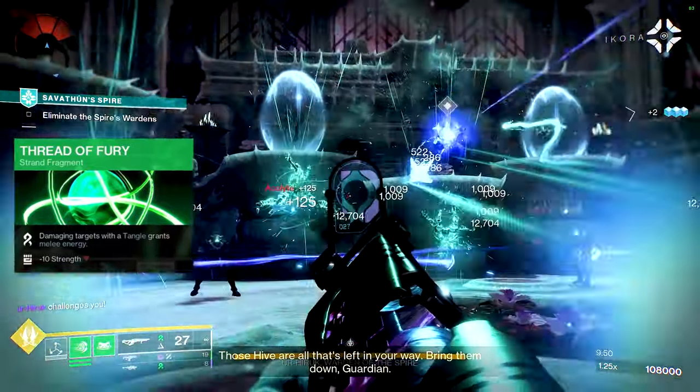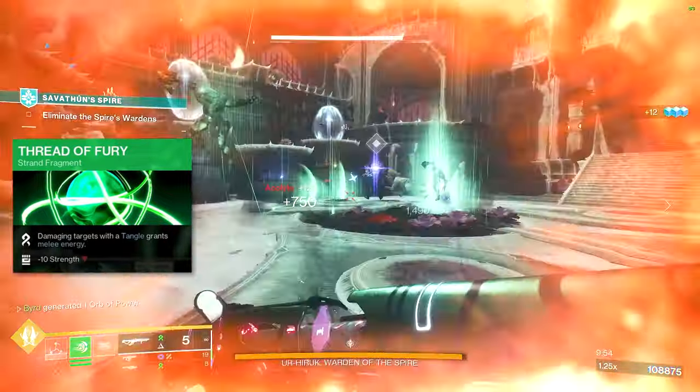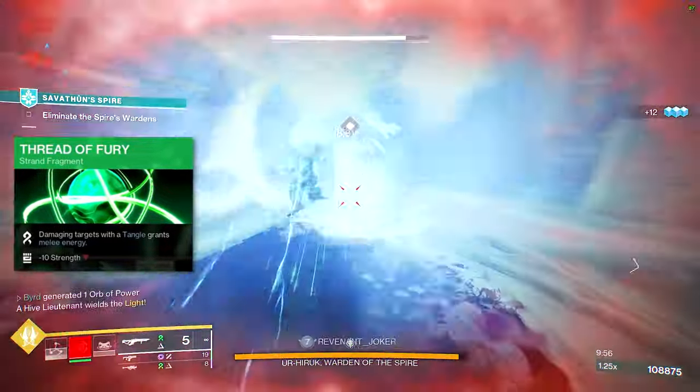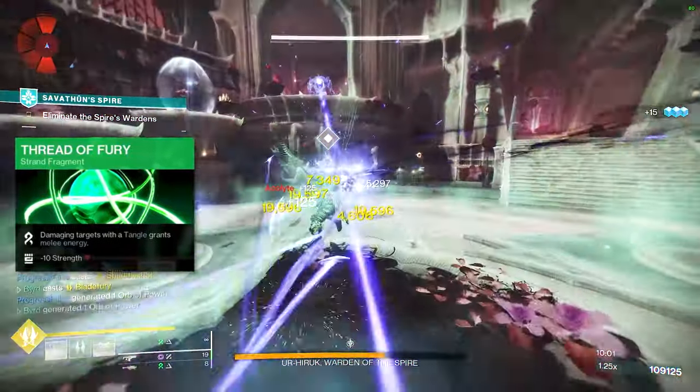Thread of Fury is the final one — I think the first three are absolute must-haves, but this one isn't too bad either. Damaging targets with Tangles grants melee energy, essentially ensuring we're getting our melee back as much as we want. You're going to be creating a lot of Tangles with this setup, so go for it.